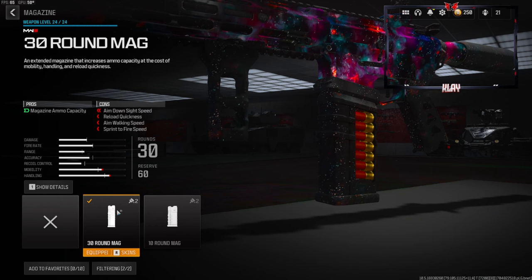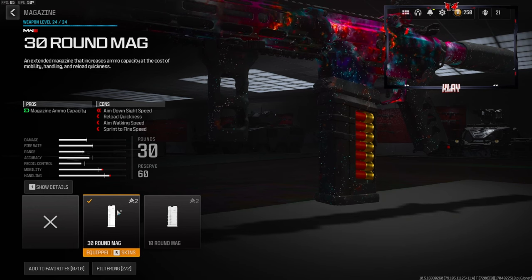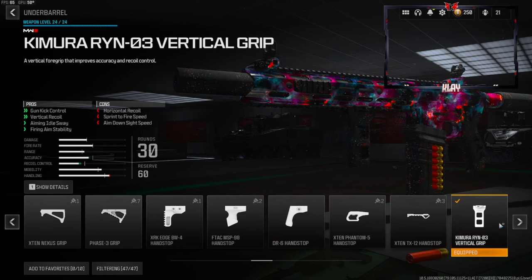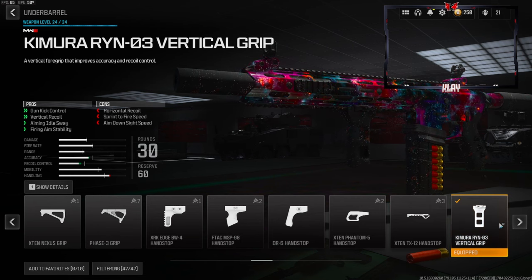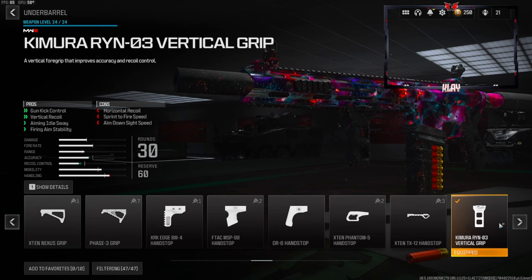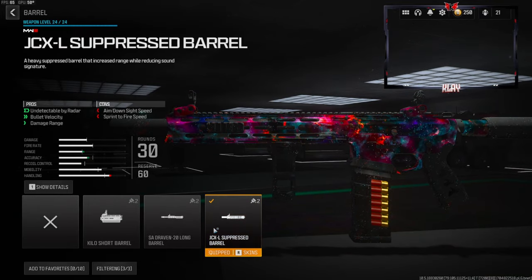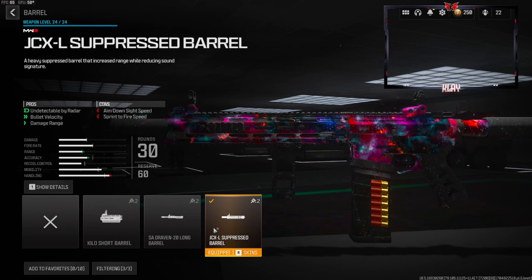On the magazine we're going with the 30-round mag — you lose aim down sight speed, reload quickness, aim walking speed, and sprint to fire speed. On the under barrel we're going with a vertical grip, which gives you gun kick control, vertical recoil control, aiming out of sway, and firing aim stability; the cons are horizontal recoil control, sprint to fire speed, and aim down sight speed. On the barrel we're going with the JCXL suppressed barrel — this makes you undetectable by radar and gives you bullet velocity and damage range, with the cons being aim down sight speed and sprint to fire speed.